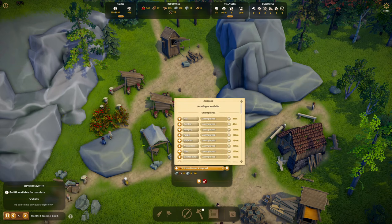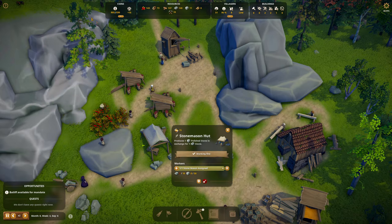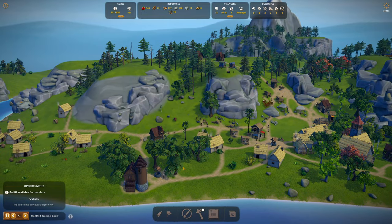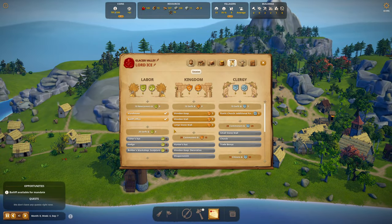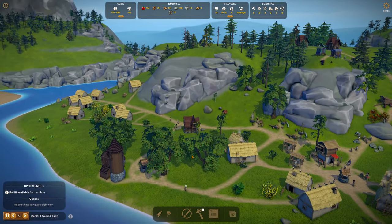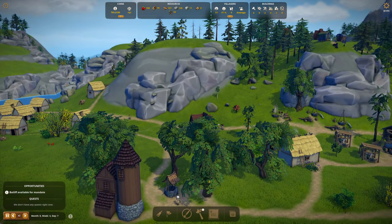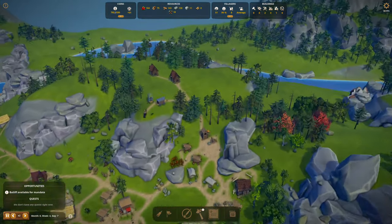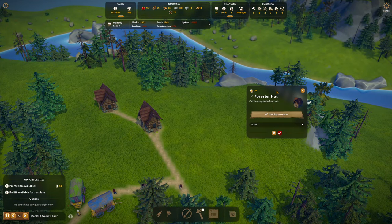Let's do another stonemason — it's going to be Guido. That'll give us some more stone. I should be able to unlock the fisher's hut. I need 1 labor influence — now I've got the 6 labor splendor and the 20 serfs, but now I need 1 labor influence. I'll probably have to pay a monk; the monk's the easiest way to do it.